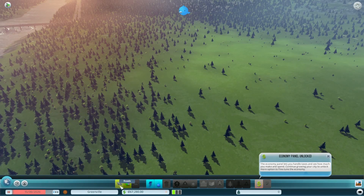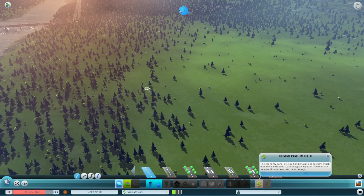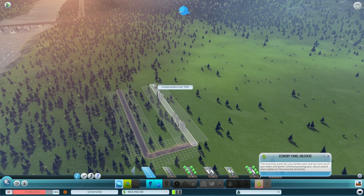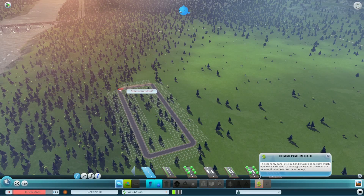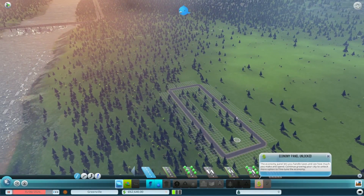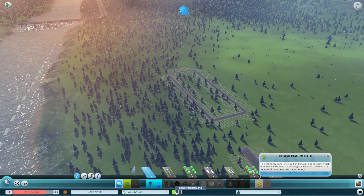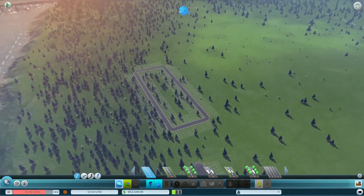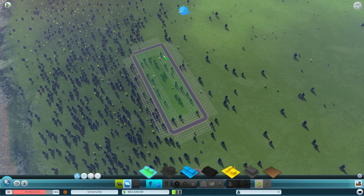Cities: Skylines uses Unity, as did our Cities in Motion 2 titles, so we're familiar with the engine and it's really suitable for these kinds of games. We're just going to lay down a couple of basic roads and you can see it comes with a grid. In city building games the basic idea is that you can zone different kinds of areas. In the game you can see this green bar, which is the demand telling you what kind of zoning the city requires to function properly. Nobody's living in the city yet so we're going to start by laying a couple of residential zones.